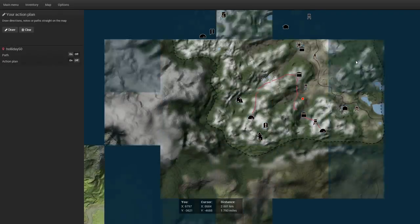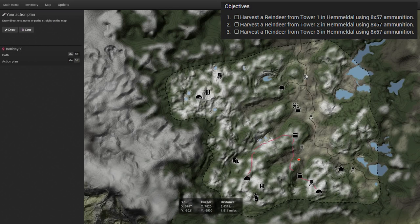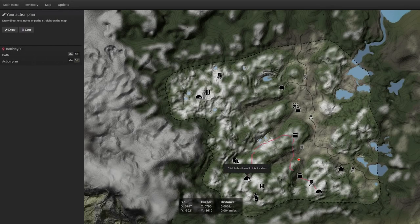Next mission is to harvest a reindeer from Tower 1, then Tower 2, then Tower 3, each with 8x57 ammunition. Since I just fast traveled, it'll be about 30 minutes in-game before I can fast travel again, and these are a very long walk. I think I'll make my way to the closest tower — the central tower — and by the time I take one there, hopefully I'll be able to fast travel to one of the lodges.